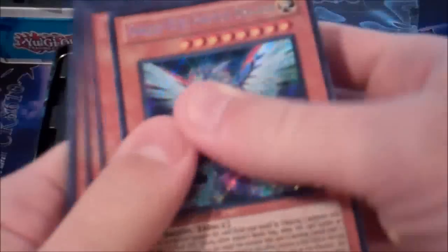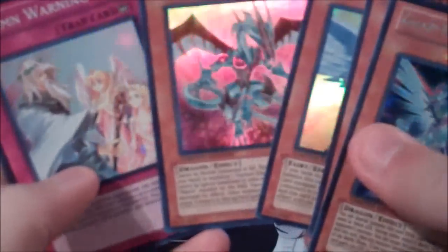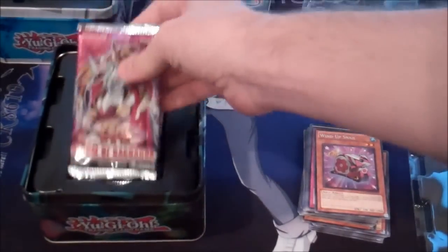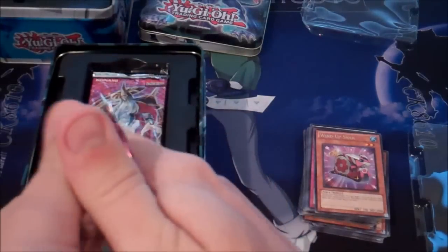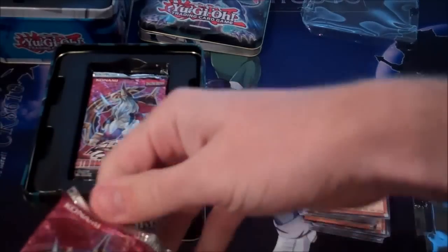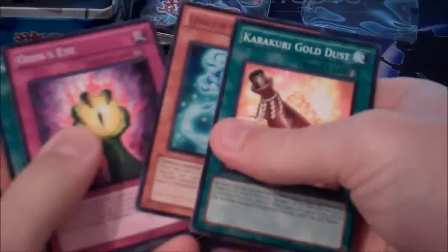And this is the promo pack. Photon Dragon - it's pretty neat. Fossil Dino, Eatos, Malefic Stardust, and Soul Morning. We'll go over what's for trade at the end of the video. I'm going to keep a lot of the promos from these two. Like I said, I'm getting a bunch of these tins, so I'll have a lot of promos for trade too.